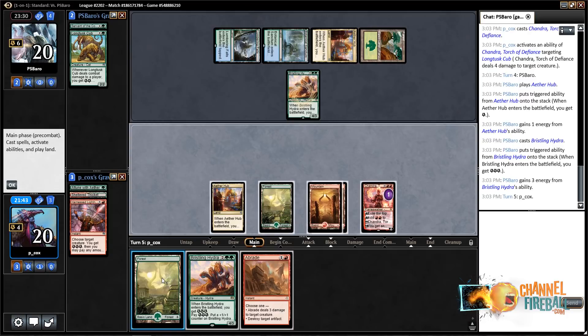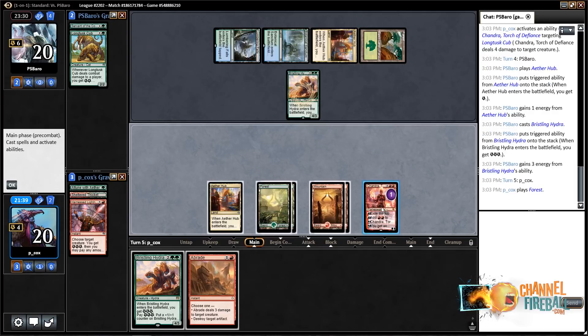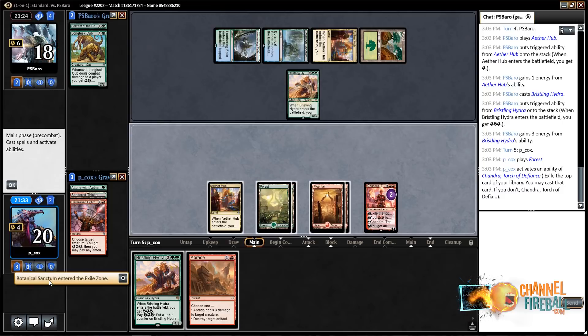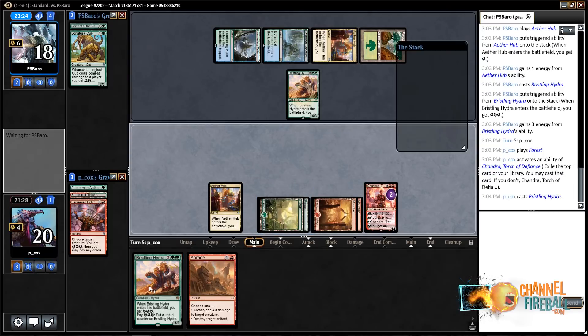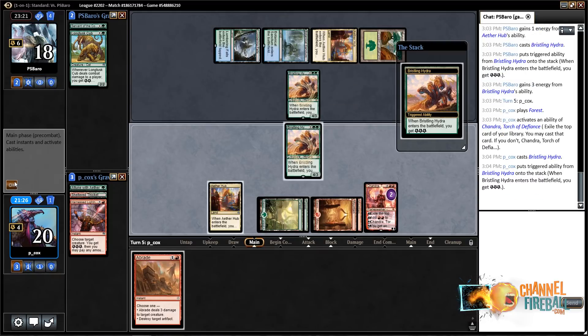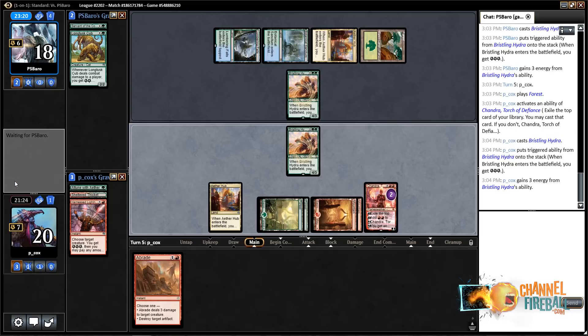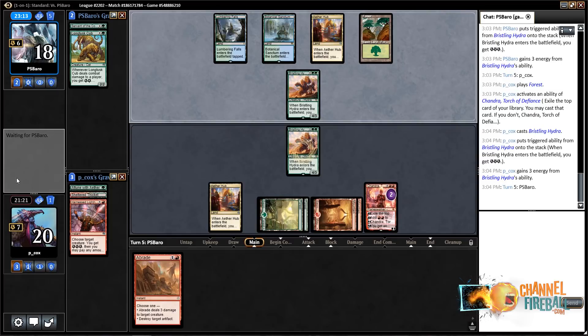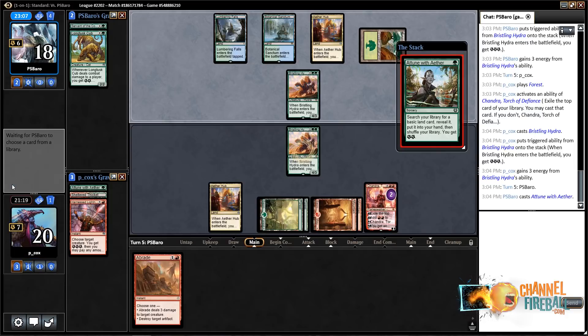I should play my land first in case I hit a Glorybringer. I also have a Hydra, so I can still protect my Chandra pretty easily. Given that they can't really do much threatening next turn — they can't kill my Chandra — I think I just want to kill this. They found their colors now. I also have a Hydra, so luckily I can still protect my Chandra. I really need this card advantage to stay in play.